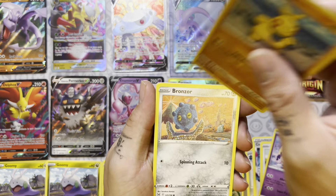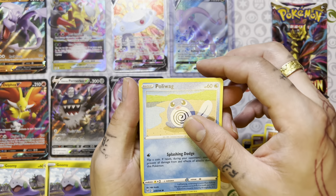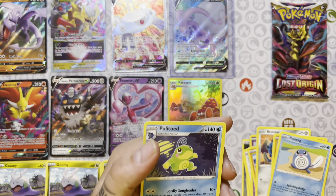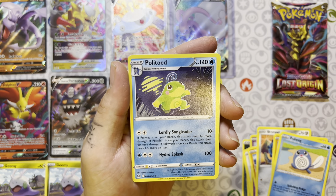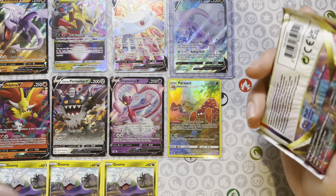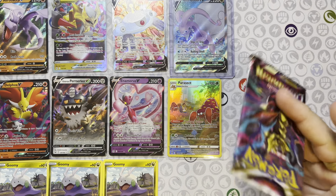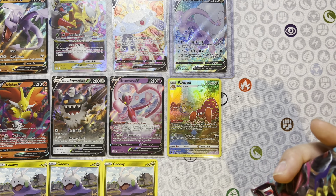Here's a Goomy! I just know that the ETBs, at least for the Lost Origins series, only came with eight boosters, and I was not about that. I wanted to get more pulls than that. That's it for the right side — we got four hits from the right. Nothing crazy, definitely not stuff we wanted. Only one of those cards is new to us, which is the Magnezone V.